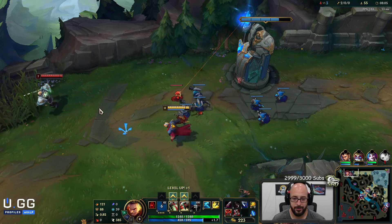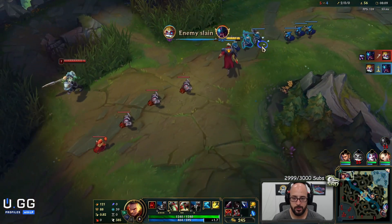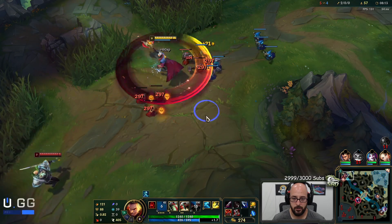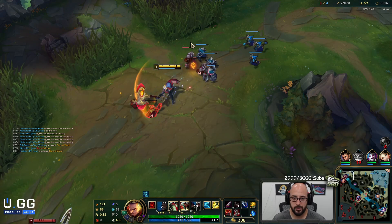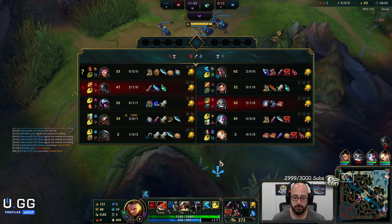We are zooming, bro. I should just start pushing — obviously he wants to go back to base, but if I push it keeps him here. Might be able to beat him up with my item advantage. Get a double ward down real fast. I'm trying to freeze but it literally doesn't matter.